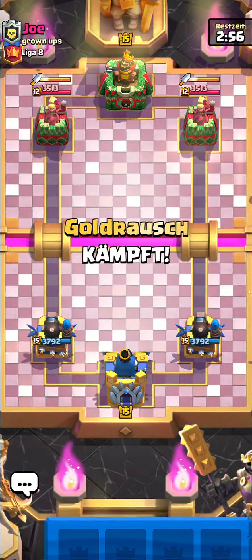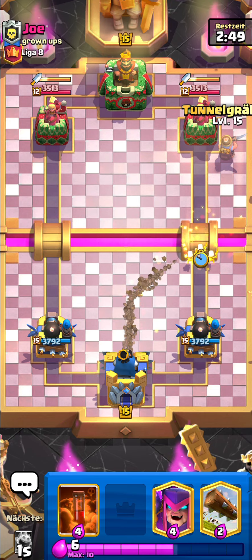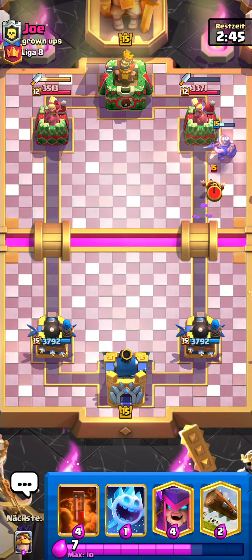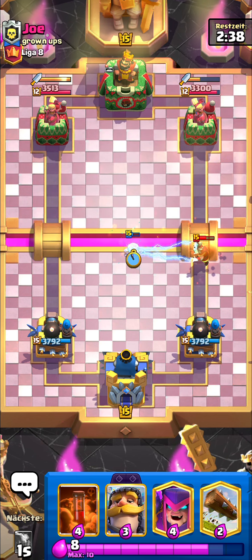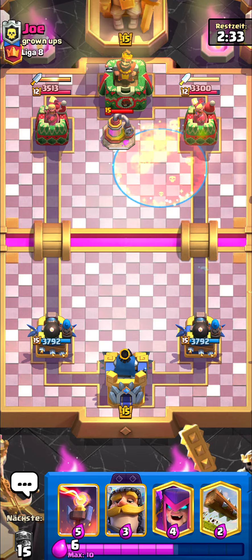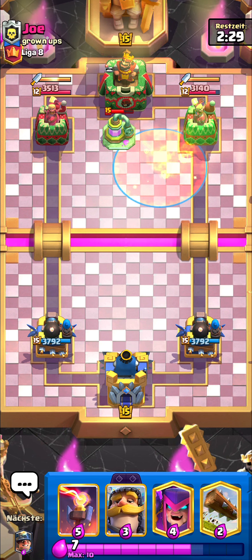On to the next game, facing Joe. He also has Dagger Duchess but it's level 12. Even at level 12 it still wrecks the miner — it literally shows how overpowered this tower troop is. He's on level 12 and still playing it no matter what, which is crazy.